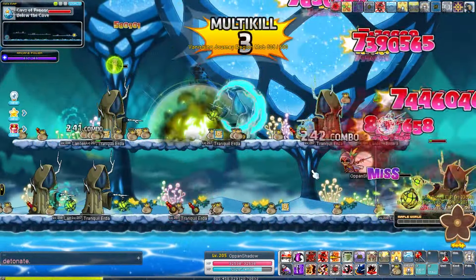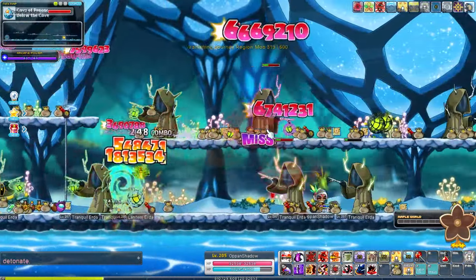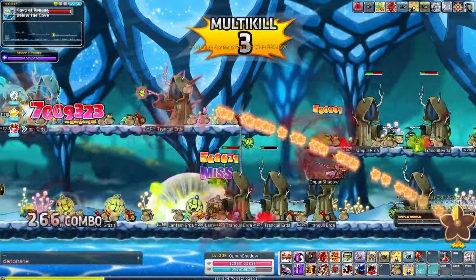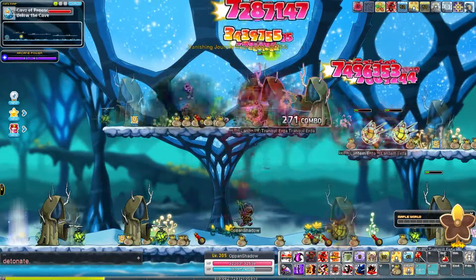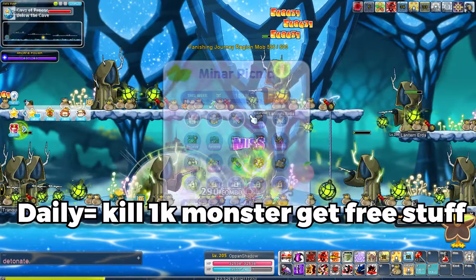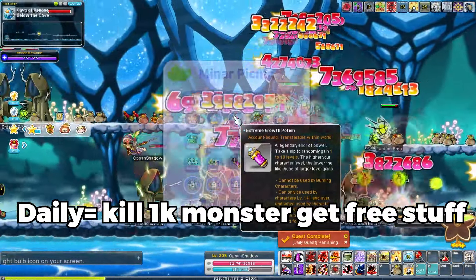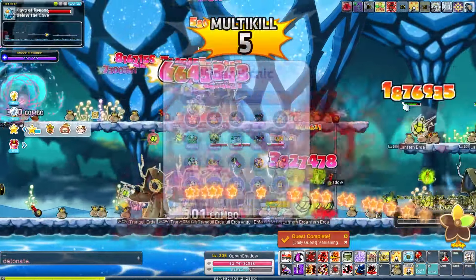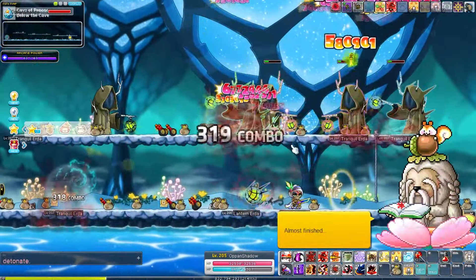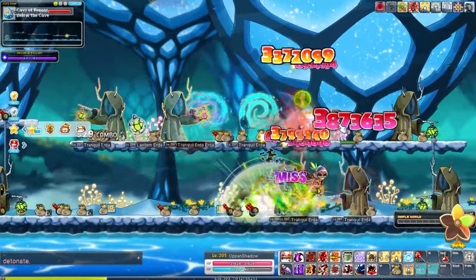Something really cool about this method is that the windmill is per character, not per family. So that means I can use 10 windmills per class — that's the 200 IQ play right there. Abuse this and basically level up every day efficiently. Every day if you guys do this before the event ends, you guys can make your boss mules very, very fast. And to get it up to 200, you guys can get a lot of Extreme Growth Potions from this event, and you can use them from level 141 all the way up to 200. You guys get 40 of them here and then 40 of them again here.